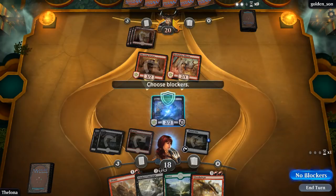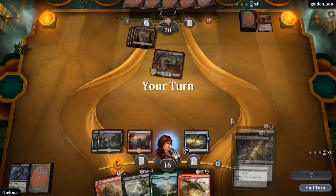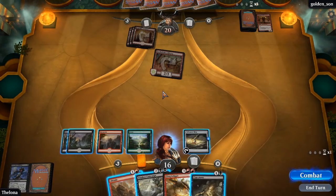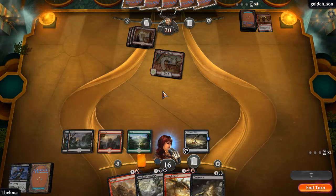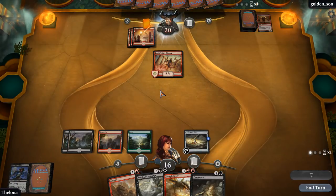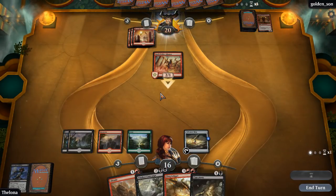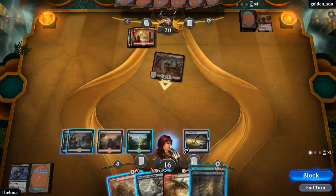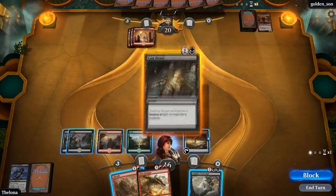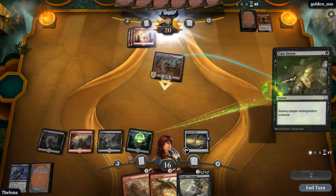We're getting that guy out of the way with Cast Down - not bad. I didn't get my scry on there, which is very relevant, but we can take out two creatures and Vraska's Contempt is also very relevant. We're going to see what kind of gas our opponent comes up with. We may run into Hazoret, so let's get that out of the way and set the stop for the Treasure Map.